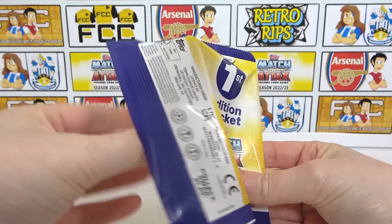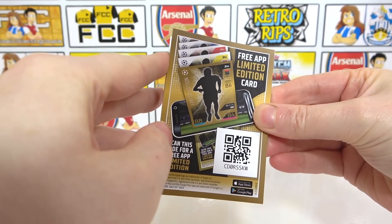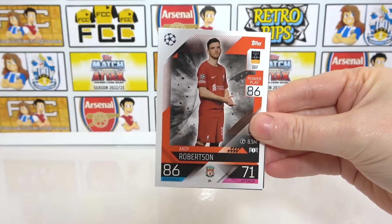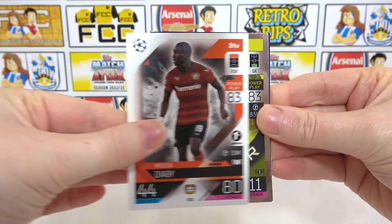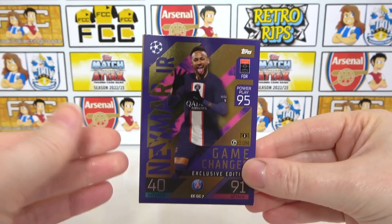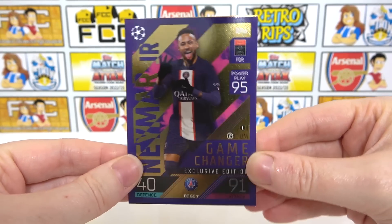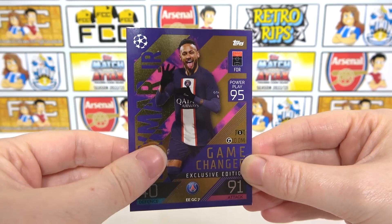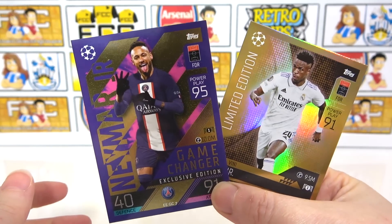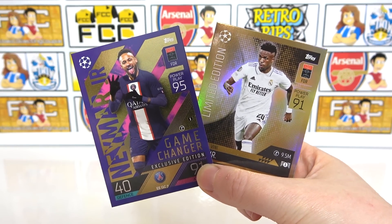Into the first edition pack — oh, maybe we've actually found it! We have Bonucci captain first edition, Gakpo, Robertson, and a stopper of Ter Stegen — and here we go: the Neymar game changer exclusive edition! These are exclusive to lucky first edition multi-packs; you cannot find them in regular packs even now. We just love these inclusions. It's totally worth opening after the collection's released because you can still pick up these cards — awesome stuff.